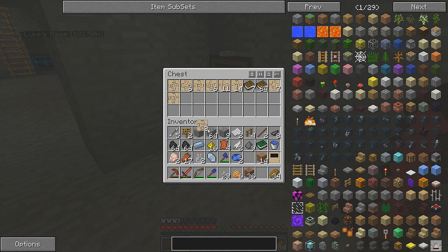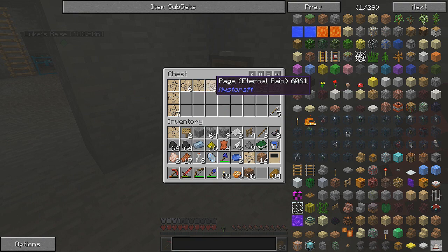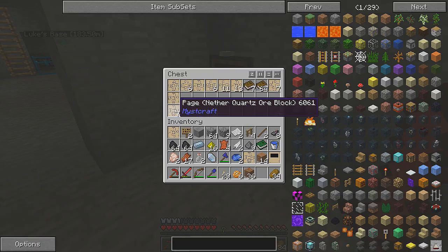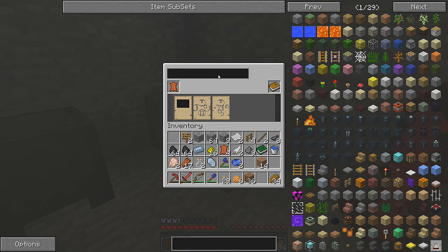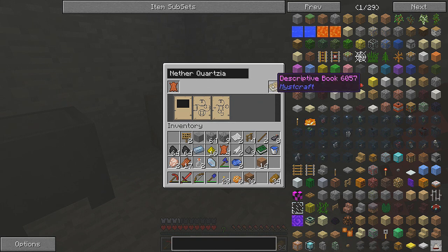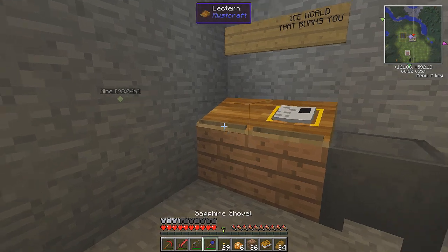I mean, we could use some nether quartz, right? I think we could use some nether quartz. Let's try some yellow — who doesn't want to go into a yellow world? And eternal rain — no, we don't want rain. Okay, I think that's enough. So: linking panel, nether quartz, and yellow color. We'll call this one 'Yellow color — Hortzia.' There we go.